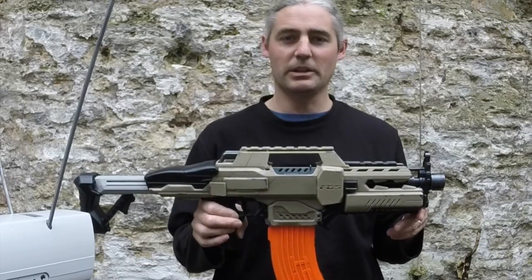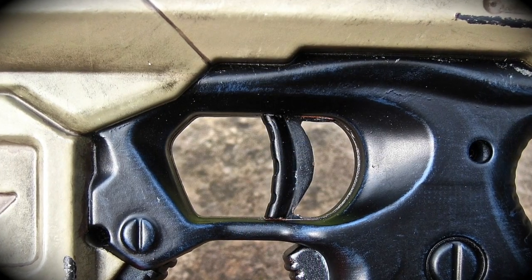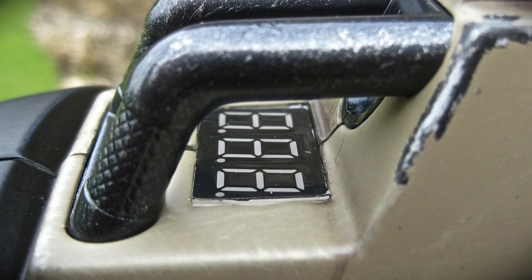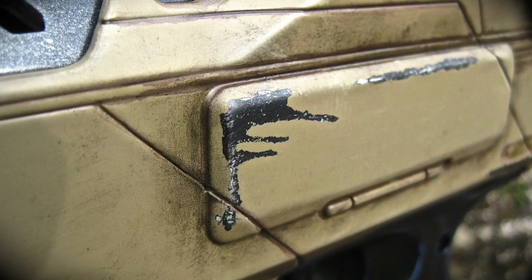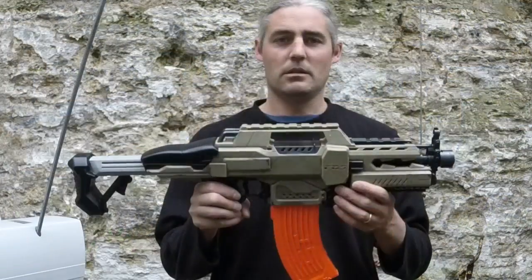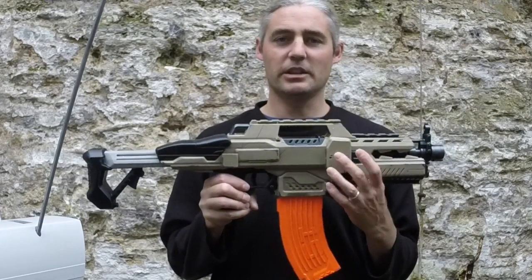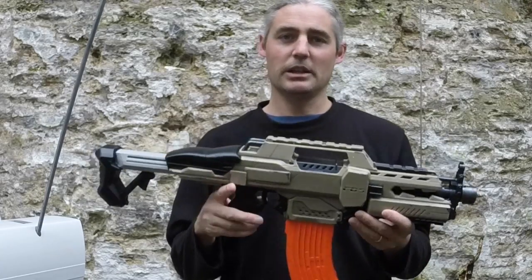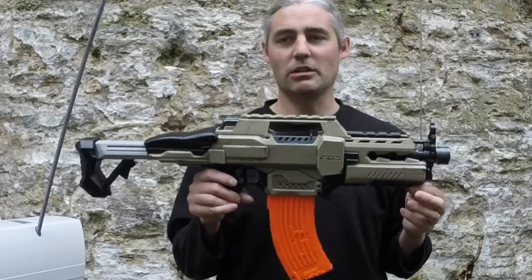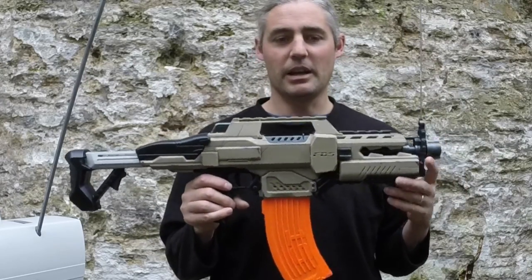Here's a quick gallery of some of the pictures. We're going to put this over the Chrono today, and the specs for this are: it's a tri-blade, so there's a pair here on the flywheels and then a single up here on the pusher. This is about 600 rounds a minute stable. I'm going to run a 30-dart shoot through the Chrono, as it's just a quick test for the customer, and the figures will be down here in the description box.